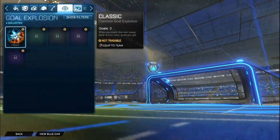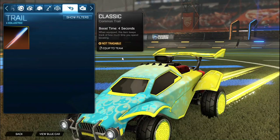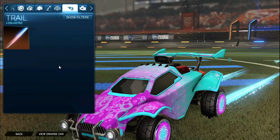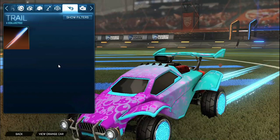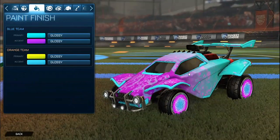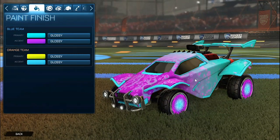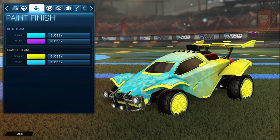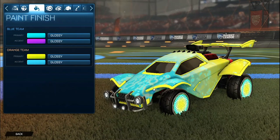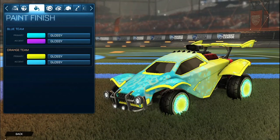No topper, no antenna, no goal explosion. But for the trail, for the orange side we do have the Saffron Laser Wave 3. I like Laser Wave, so. And then for the blue side, we do have the Sky Blue Laser Wave 3. I really like how the colors match perfectly, and when I look at Zombas, I kind of think of Bubbly, just because of the texture on the wheels matching really nicely with Bubbly. I have the Saffron as the primary and then the Sky Blue as the accent. I chose the Saffron wheels on purpose to keep it more of a Sky Blue type theme as well with the blue side. So that's why I chose the Saffron Zombas.